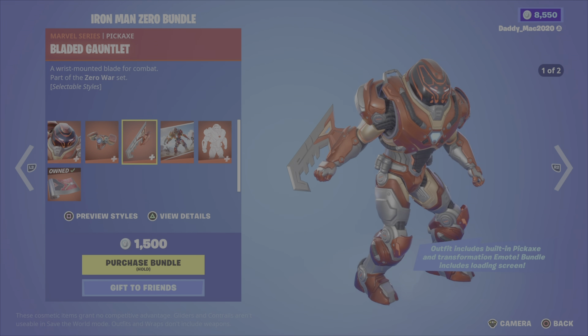Next up is the Hawkeye bundle featuring Clint Barton from Chapter 3 Season 1. There's the Hawkeye's Arsenal back bling, the Kate Bishop outfit, Kate's Quiver back bling, the Pickaxe Crossbow pickaxe, the Tot Slicer pickaxe, the Aerial Archer glider, and the Hawkeye loading screen. 2,400 V-Bucks for the bundle, otherwise you get either of the outfits with their back blings, the glider, or those pickaxes on their own.